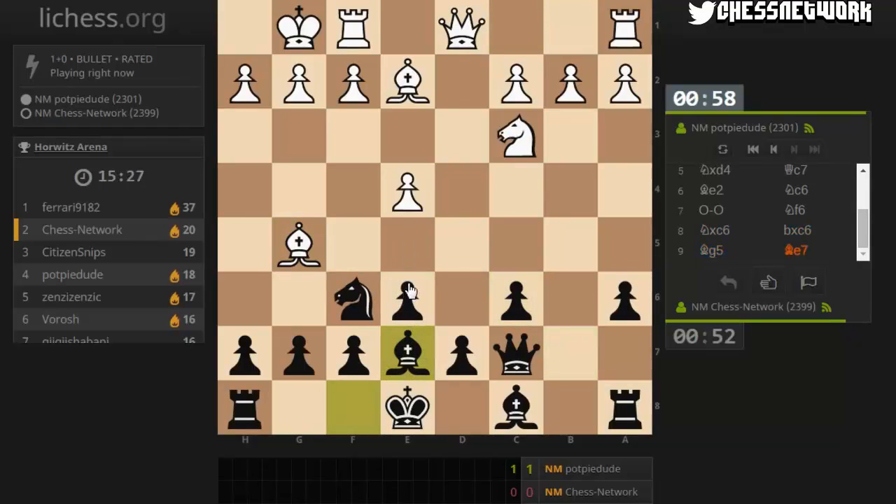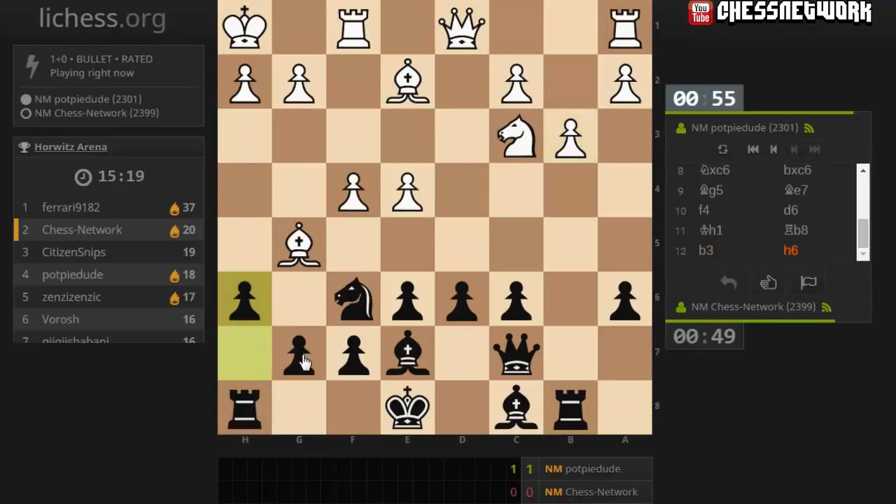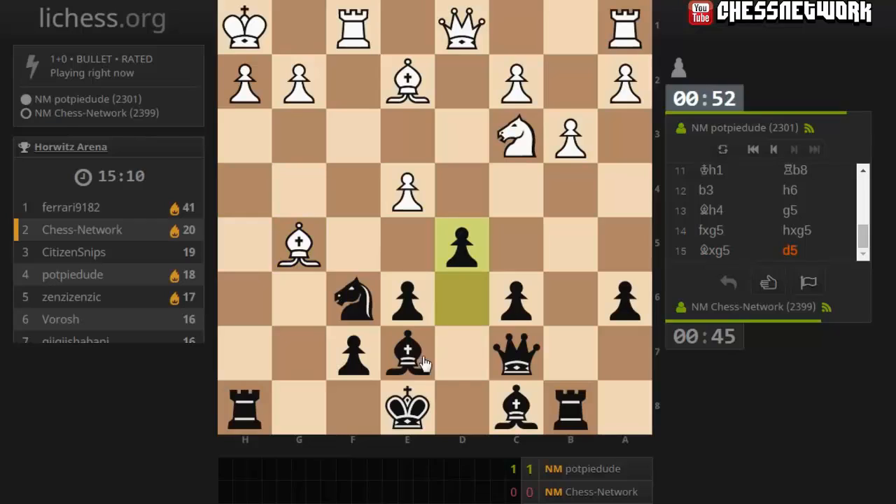Let's not let that happen again. Let's play here, secure the e5 square, put pressure on the b-pawn. And let's sacrifice something - h2! Let's do it! Let's go here. Sneakiness, h2. Bishop here on bishop f4.